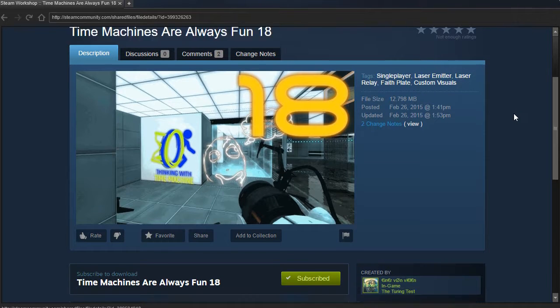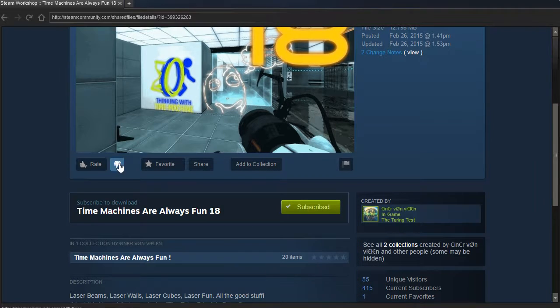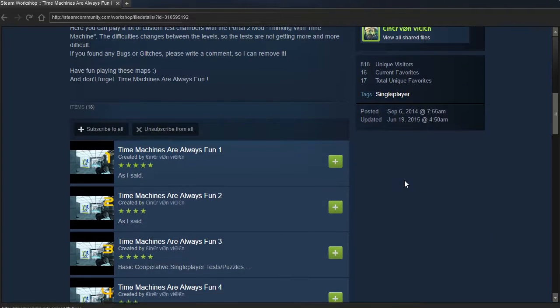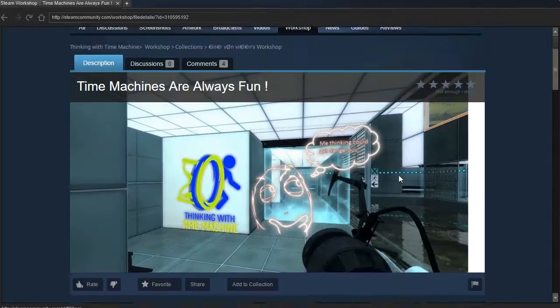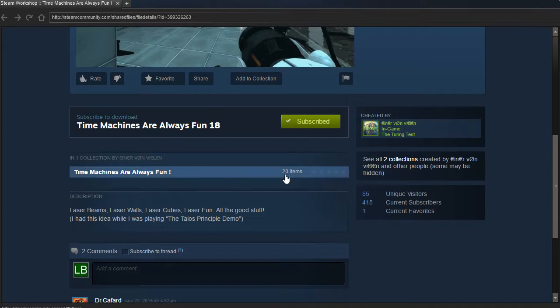Hey guys, I'm LB, and we're gonna check out the last of 'Time Machines Are Always Fun' by Flooper. You'll see it says 20 items, but when you actually go there, you only see 18 — 1 through 18. That usually happens when there's private or deleted items in a collection. I'm not sure about that, so maybe there's more. I don't see them, and it'd be weird if there was only 18 per page and I didn't notice there are multiple pages.